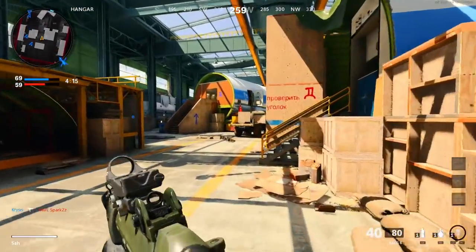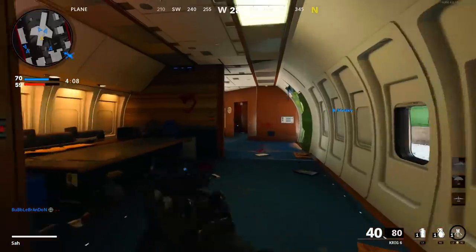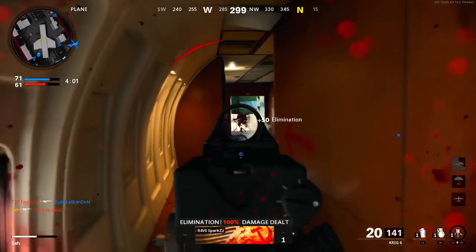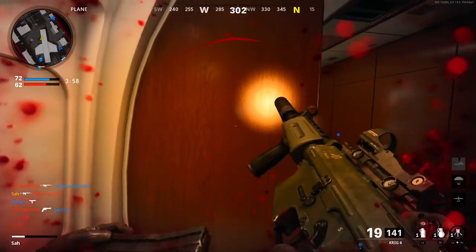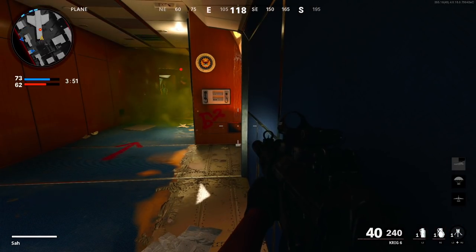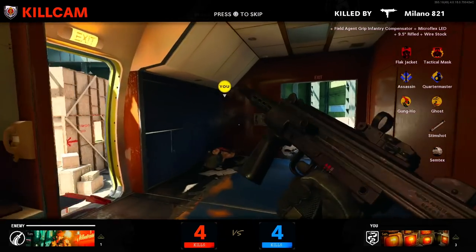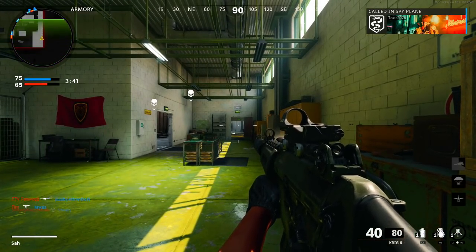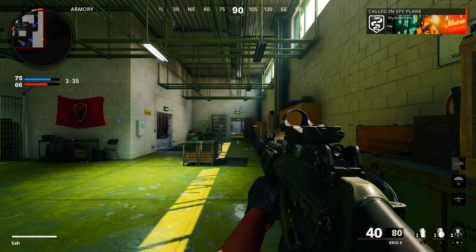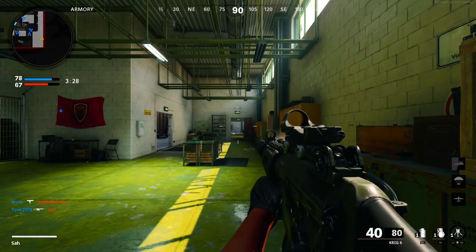For dialogue volume, turn it down — the call-outs and announcers can be annoying and aren't always useful, though at times they can be, so don't turn it off completely; cutting it in half is recommended. Sound effects are probably your most important setting — gunfire, footsteps, and other enemy movement sounds are far more important, so max out your sound effects volume. Cinematics volume can be turned down or off, as it pertains to scenes where you aren't in control and is unnecessarily loud.